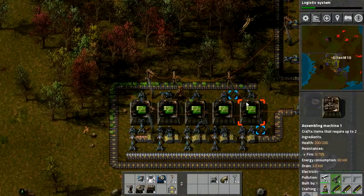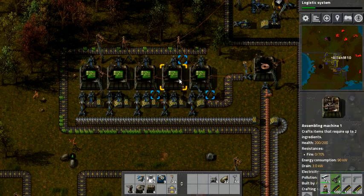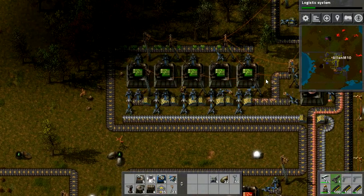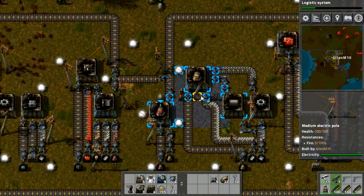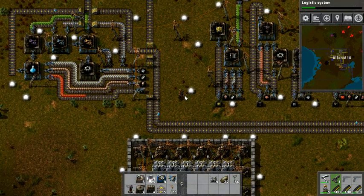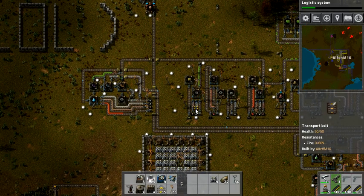There we go — that should definitely help with the whole advanced circuit production problem. Just one wire maker probably has us covered — or maybe it doesn't. There we go, now I've got three out of five of them working. I'll upgrade this system later — it's fine as it is now. It's probably making enough to supply everything, or at least I would hope so. What shall we do now? I suppose just get back to waiting on that logistic system to finish.